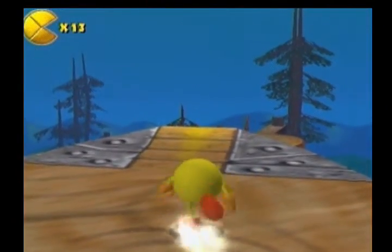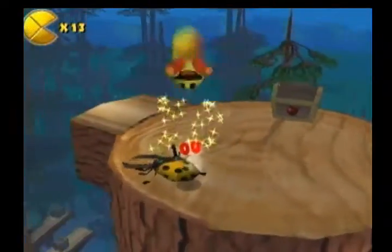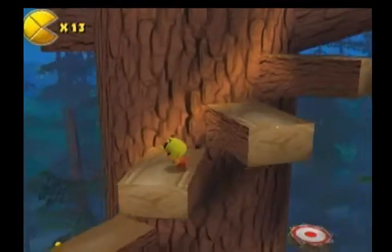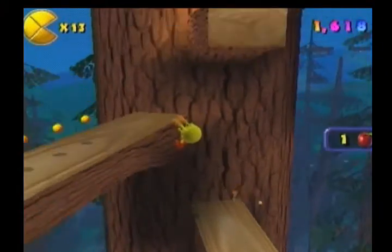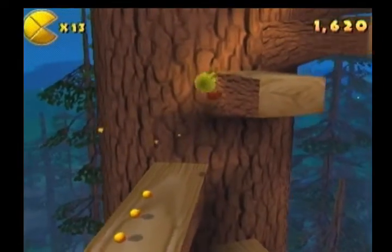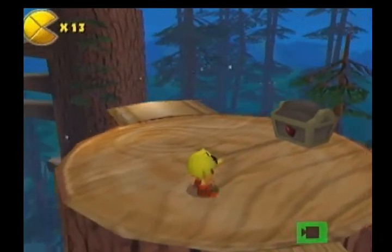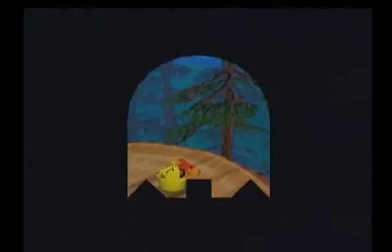Get a good running start from right here to reach the top of the next tree. Carefully walk down here and grab the apple. Now that you have the apple, you want to backtrack right back up to the top of the tree. And now that you have that apple, you can unlock this treasure chest right here. Grab the item and this will take you to the hidden maze.